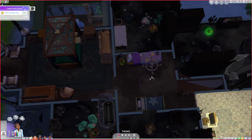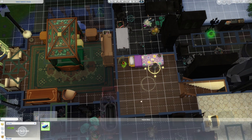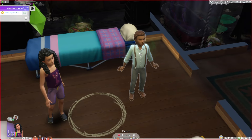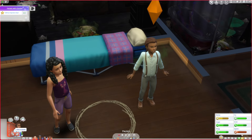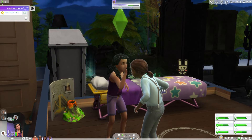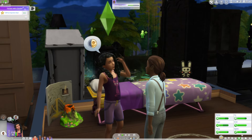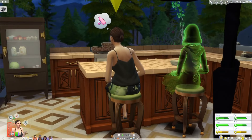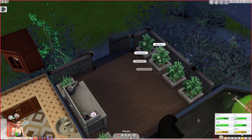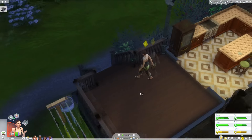Let's jump back into the game and see if we can make him besties with his sister. I did save one of the beds for him since I knew we would eventually need it, so I'll sell this toddler bed and pull the other out of storage. He is super stinky and in a bad mood because his birthday was forgotten. Let's just spam a whole bunch of interactions and see if they can potentially become friends.